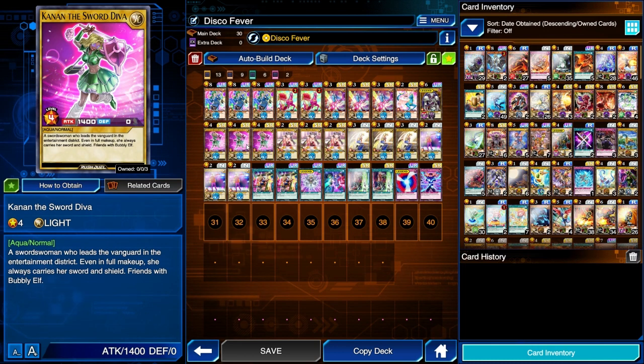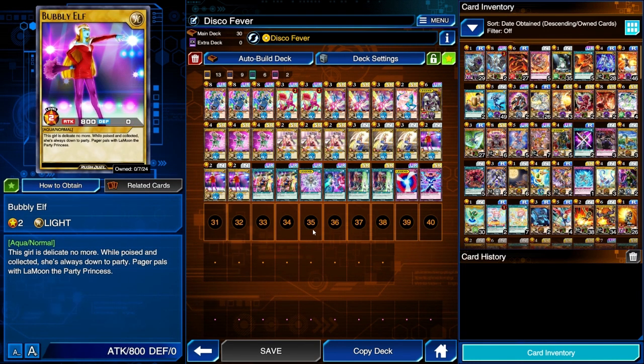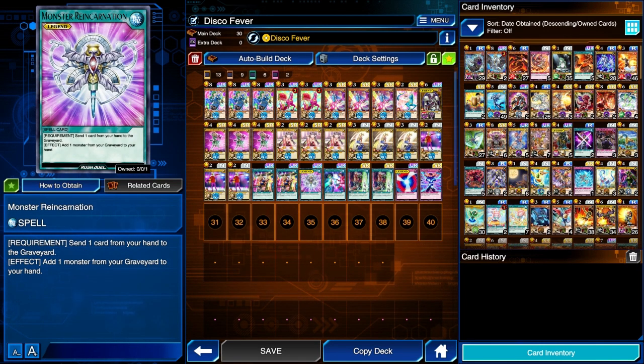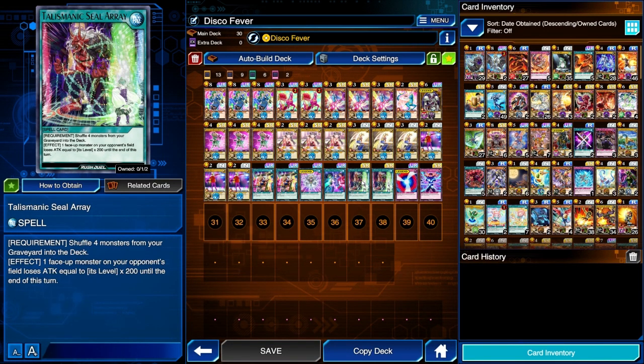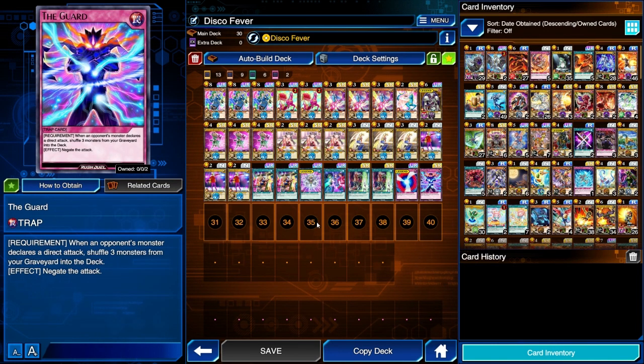We have our Aqua lineup here with Kanan, Lamoon, and Bubbly Elf. Two Hydration for back row removal. One Monster Reincarnation. One Triple Threat Thunder to reduce an opponent's monster to zero attack. Two Talismanic Seal Rays. One Negate Attack and one The Guard. This season I think I'm going to make some changes — I'm still testing a little bit. The Guard has not done much for me. I did have a couple of clutch uses with it last season, but more often than not I just didn't see it.